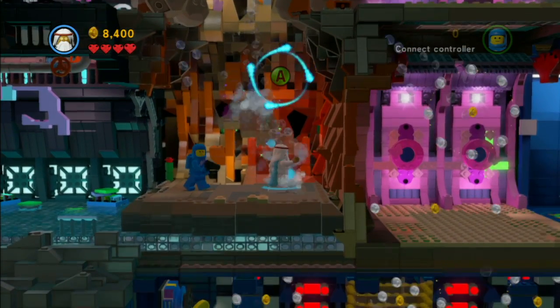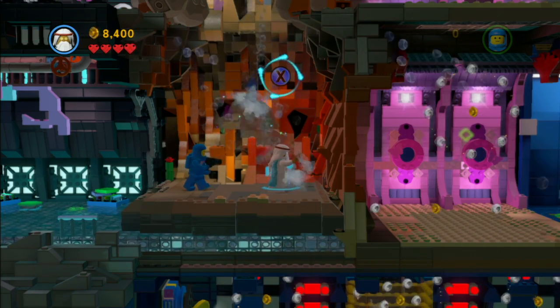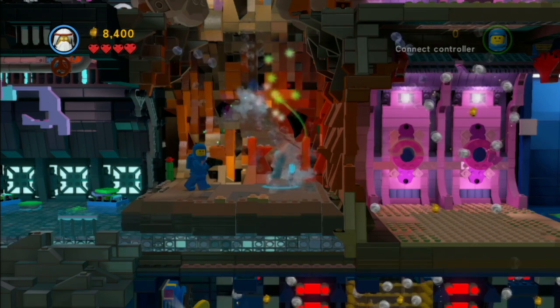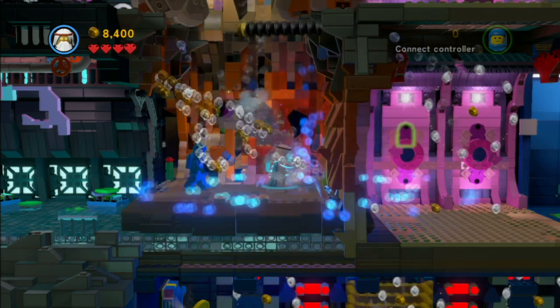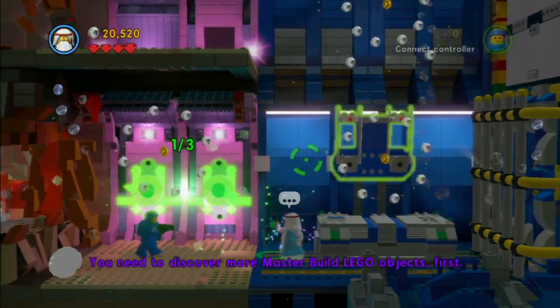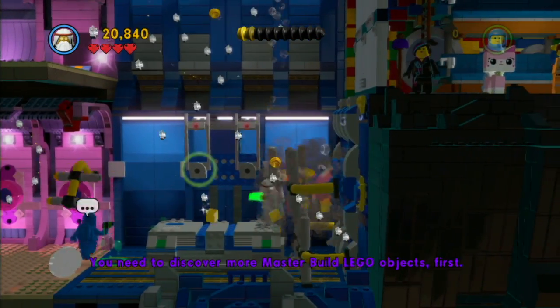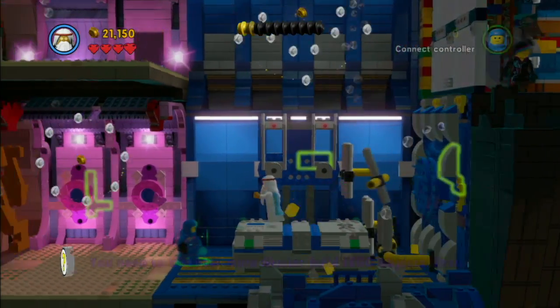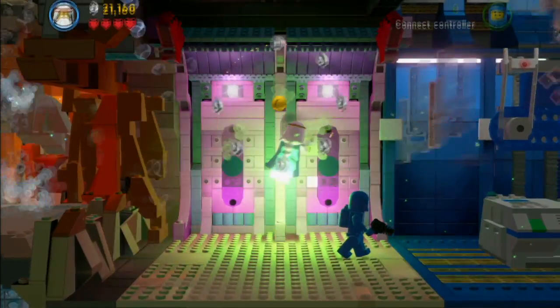You'll also need to do the secret knock with Vitruvius. Actually, you use the secret knock to head on over to the right side. It's just hard to remember some of these levels sometimes. Then use Vitruvius to build this Lego object, but first you're going to need to destroy more Legos so you can actually get access to the third one, and then you should be able to build it.